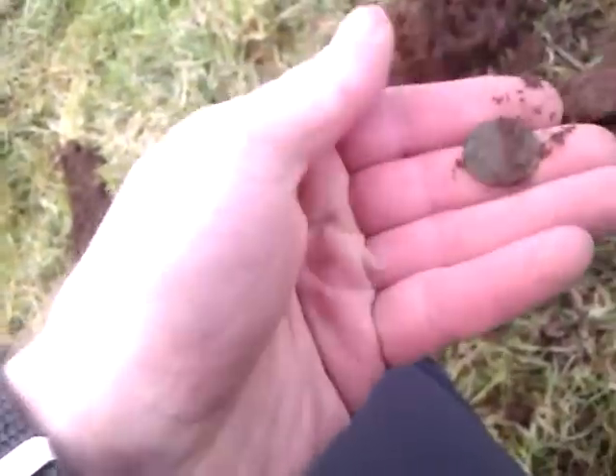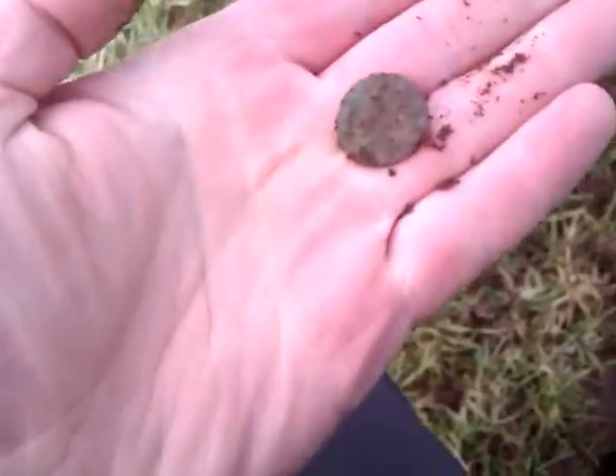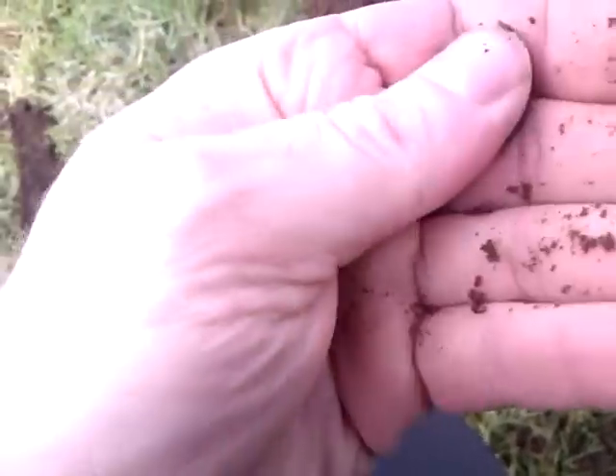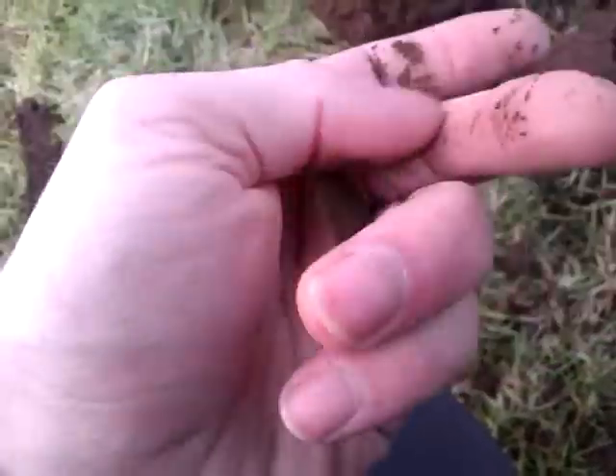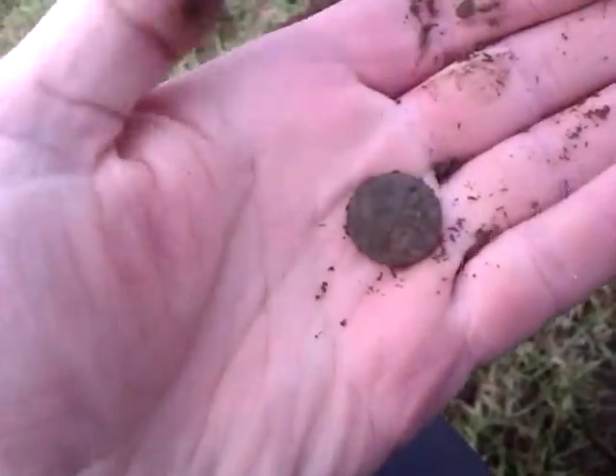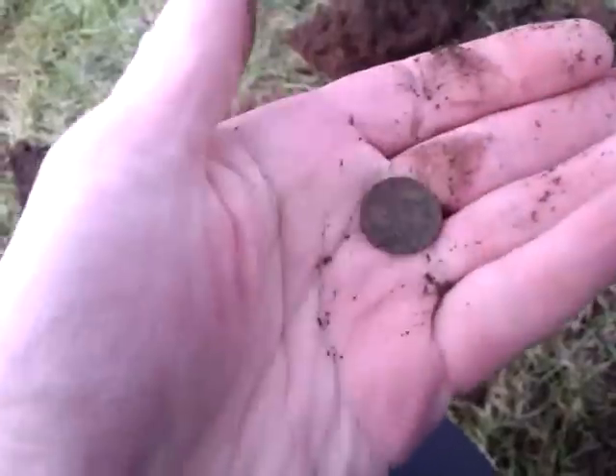Dug that hole there. This field is a nightmare, absolute nightmare. You have to go really slow and just concentrate on double beeps all the time because it's beeping constantly. However, I've just found this tiny little - must be a coin, I don't think it's a button. Nothing on it really, it's gone. But this is part of the permission that's been done loads and loads of times, but clearly I didn't find that. I'll carry on, see what else is here.